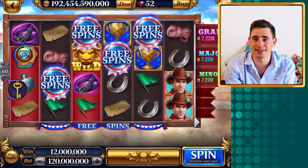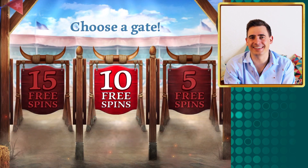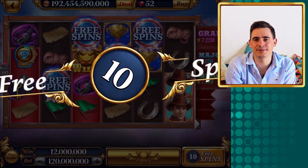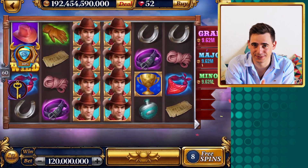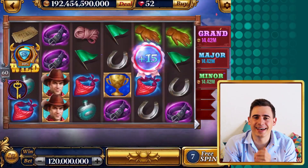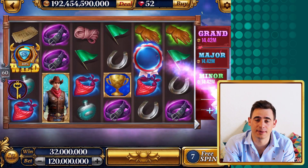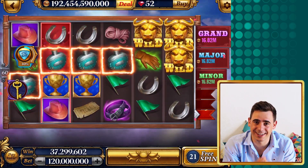To trigger the free spins you only need four free spin symbols on the same spin, but the mini re-spin mechanic makes it even easier. Whenever you get three free spin symbols on the same spin, the last needed reel re-spins, providing you with one more opportunity to trigger the free spins. During the free spins it's easy to get extra free spins because every single free spin symbol awards you with a random amount of free spins. I win big during most sets of free spins I trigger in this slot.